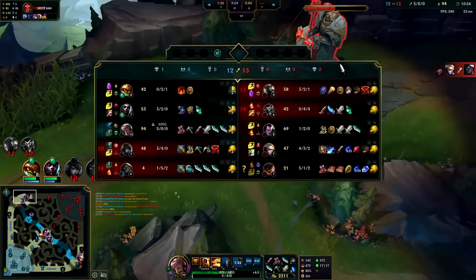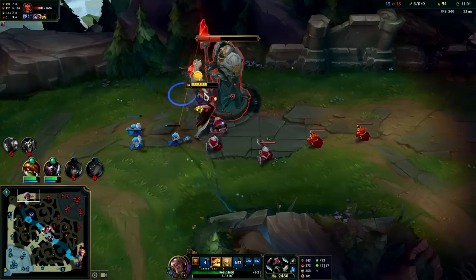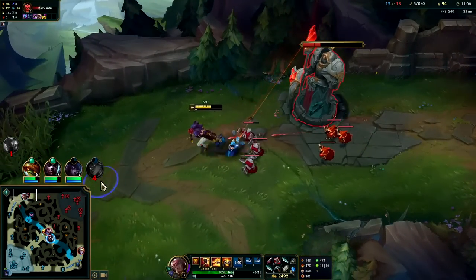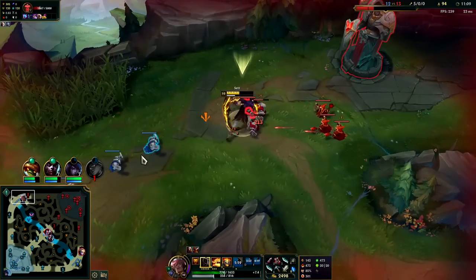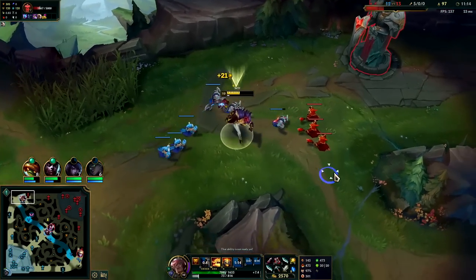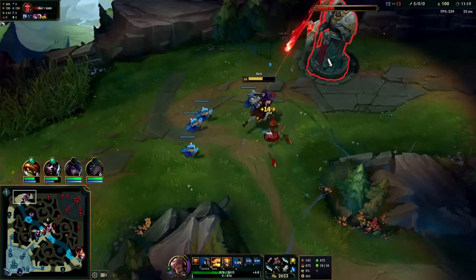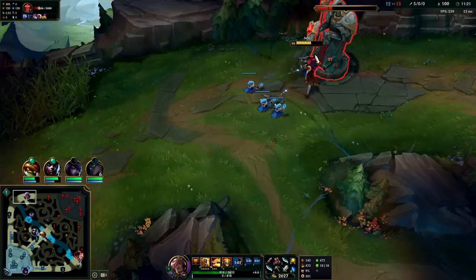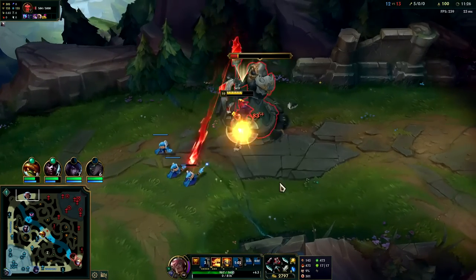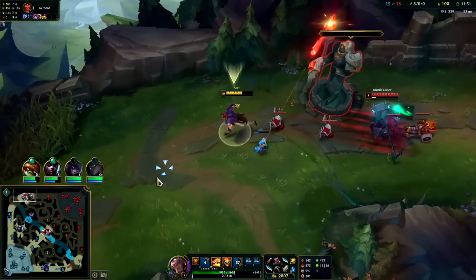Your worst matchups on Set mid are against champions like Annie — champions that have good range and really good hard point-and-click CC that they can just outspace you with really easily. Set plays best against champions where he can close distance with his Q and with his R. If you can't even close distance with your Q or your R, it's kind of hard to play against, or at the very least you're not going to be able to get many solo kills in lane.